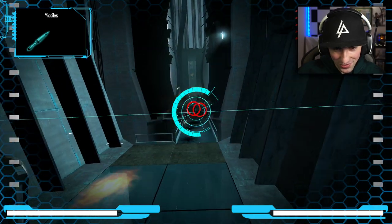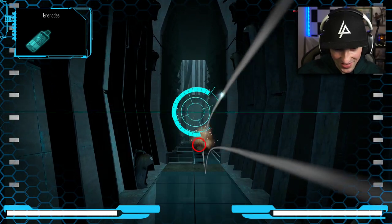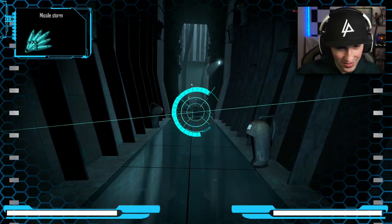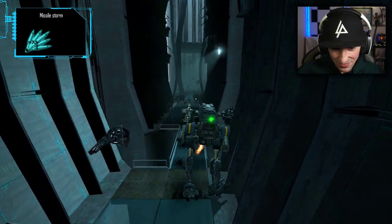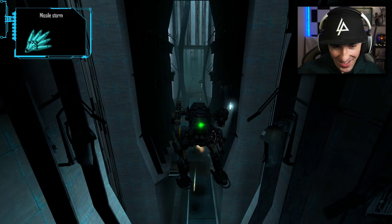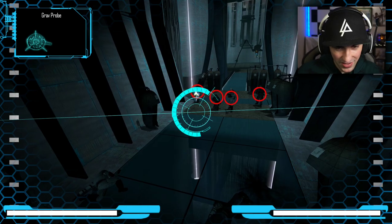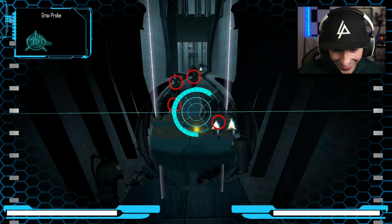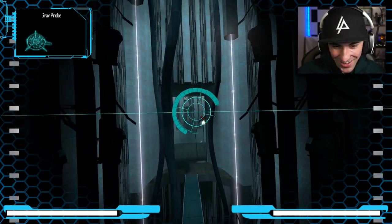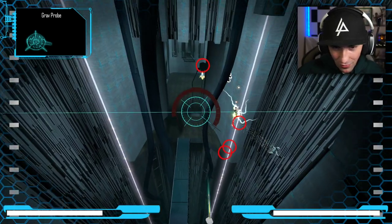There's a strider here. Let's use some grenades. Abort, abort! The strider is more powerful than I thought. I have to fly over his bullets because they knock me back so much. Gravity probe on the Combine - I could pick them all up and throw them over the ledge, throw them down. Oh that was so epic!